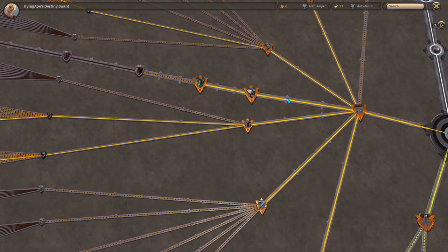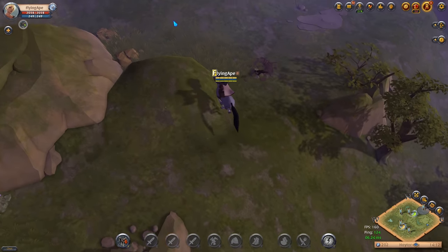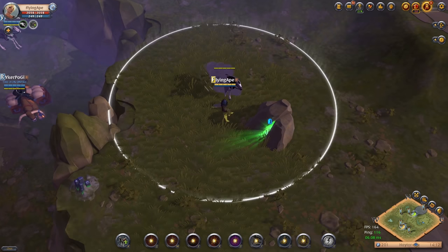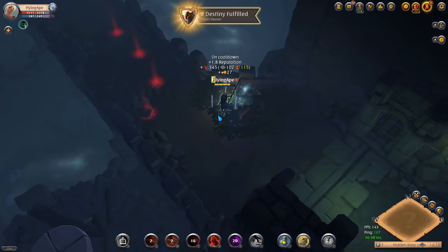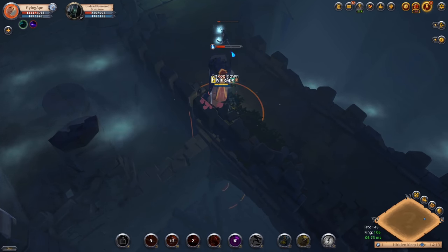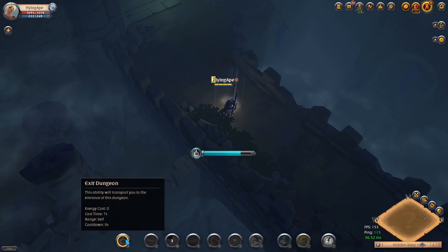At this point just do a couple of dungeons until you have the Reaver level unlocked. After finishing my third dungeon I only need about 1k more fame to unlock the Expert Reaver — so I could do another dungeon or kill a mob in the open field. I'll jump into a nearby dungeon I found first. Didn't take long — just one or two packs. I'll press A to exit or use the 'Exit Dungeon' option to head back to town.